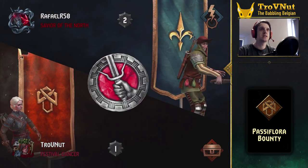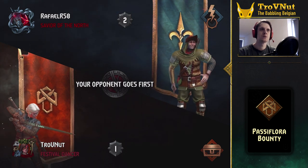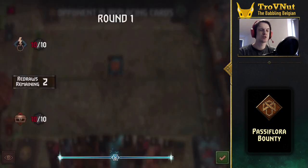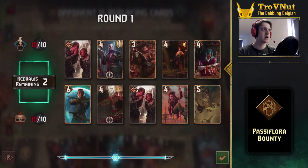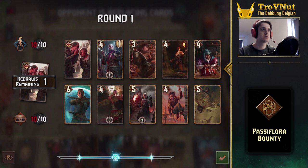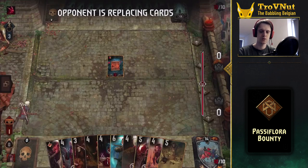Our first match is against Northern Realms — Inspired Zeal, so that's going to be very interesting. I'm guessing it's going to be Commandos. Let's get rid of the Slander. We could protect Vincy, we have a Sly Seductress, and we have Graydon — so we need those bounties. I think that's pretty much okay, let's keep it like that.